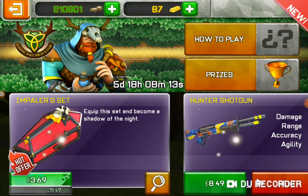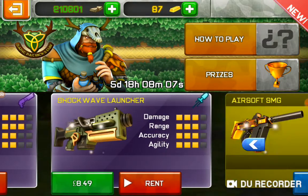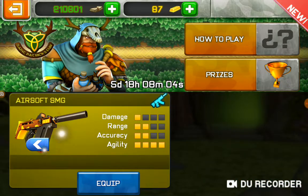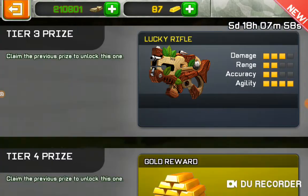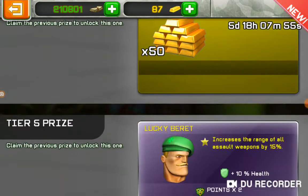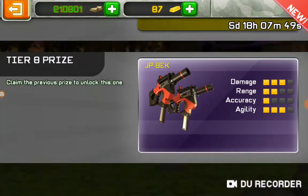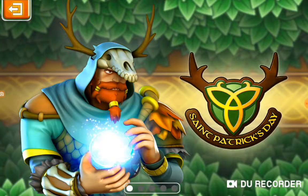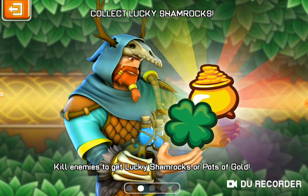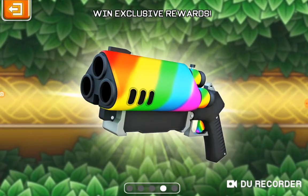Then we've got Pirate Island, Impaler's Set which is cool, Hunter Shotgun and Shockwave Launcher are on rent, as well as Airsoft SMG. Prizes include Gold Hand Grenades, the Lucky Rifle skin, Gold Lucky Beret — increases range of all assault weapons by 15% — Dynamite Gold and JP Bex. So collect lucky shamrocks: kill enemies to get lucky shamrocks or pots of gold, use these sets, get more lucky shamrocks, and win exclusive rewards.